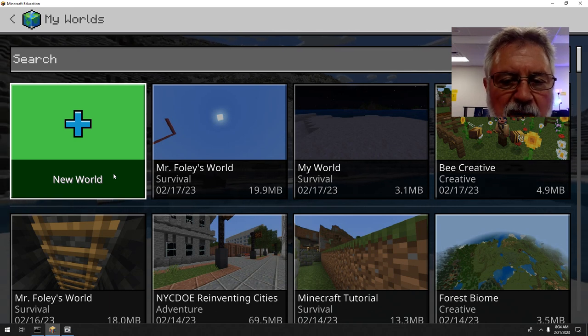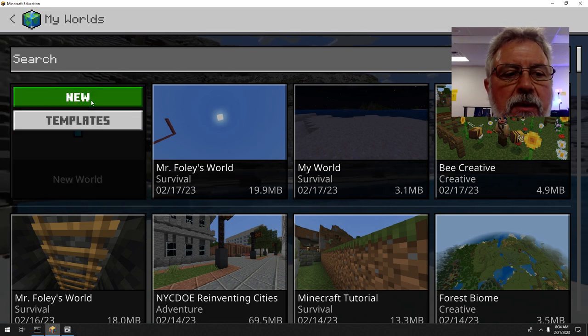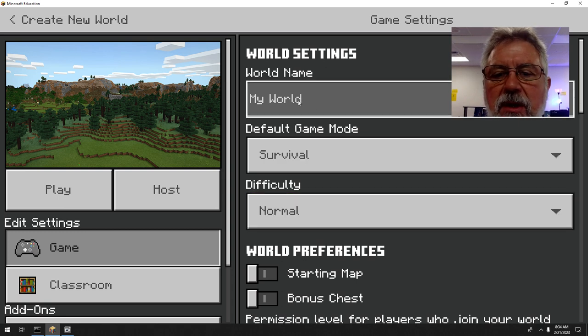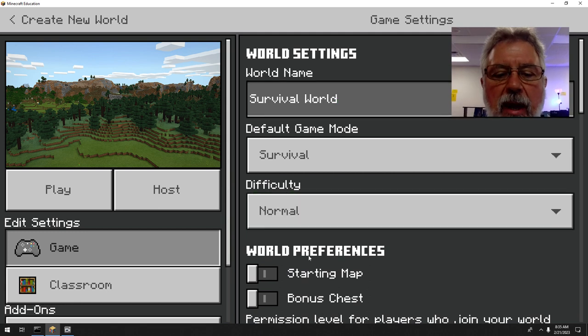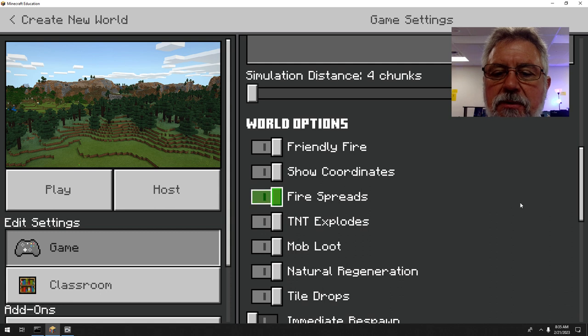Many of you have been asking me to start a survival world and explain how to go about doing that. Once we're here, go to New World. You want to make sure it's set to Survival — I would do Normal, because Peaceful makes it way too easy. Name it 'Survival World.' The only thing I'd change is turning on coordinates.